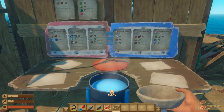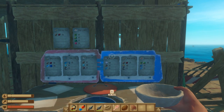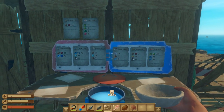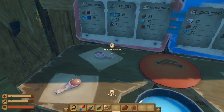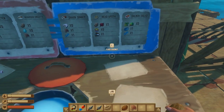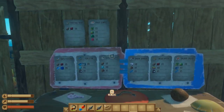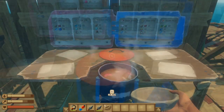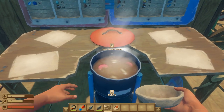Another recipe you can make without having it is coconut chicken. That requires two raw drumsticks, one coconut, and one mushroom. Put those on the table and start cooking. Coconut chicken takes three minutes and 30 seconds to cook, and you can collect it twice.